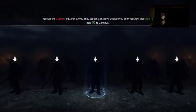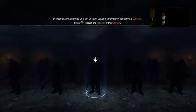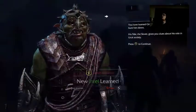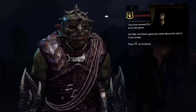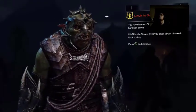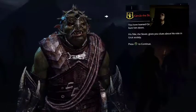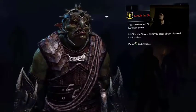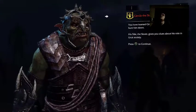They appear as shadows because you don't know yet their identity. Press A to interrogate. By interrogating enemies, you can uncover valuable information about these captains. Press A to learn the identity of this captain. All right. Gimub the slaver. You have learned Gimub's identity. This will help you hunt him down. His title, the slaver, gives you clues about his role in Uruk society.